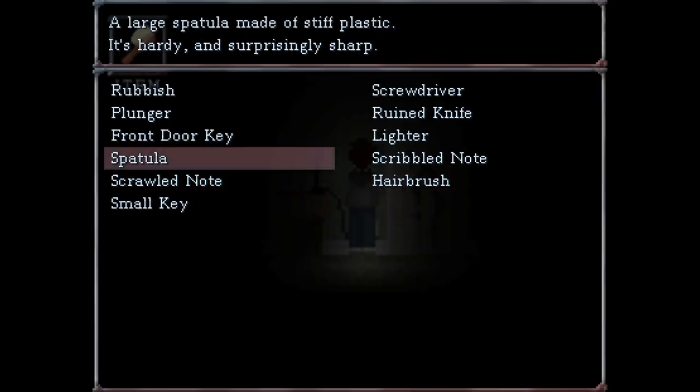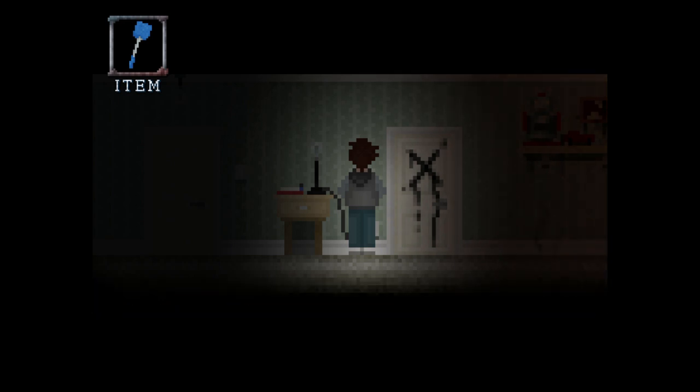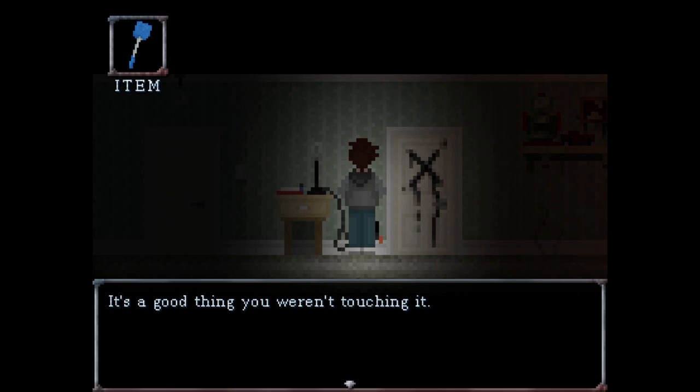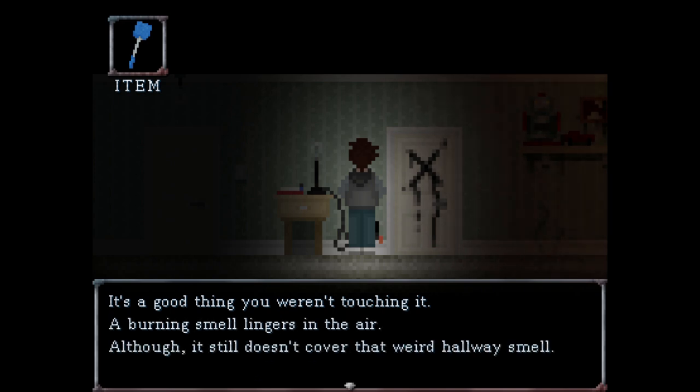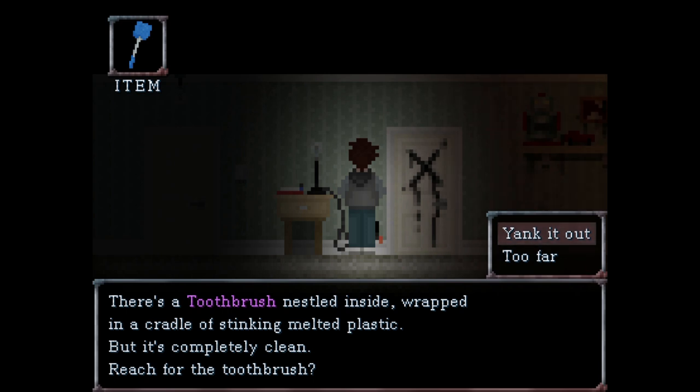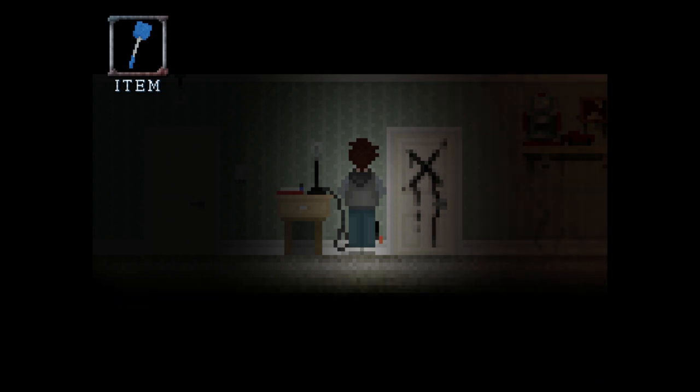The spatula! You pry the plug socket away from the wall — with one quick motion it snaps off with a flash and a bang. It's a good thing you weren't touching it. A burning smell lingers in the air. There's a toothbrush inside, wrapped in a cradle of stinking melted plastic, but it's completely clean. Reach for the toothbrush — yanked it out. Now we can go inside again.